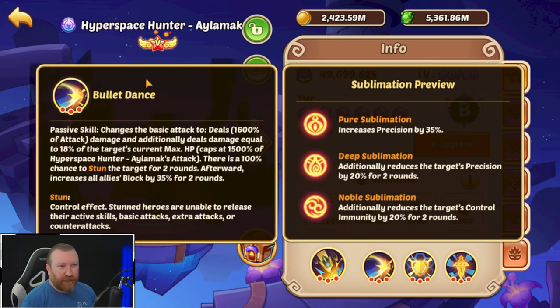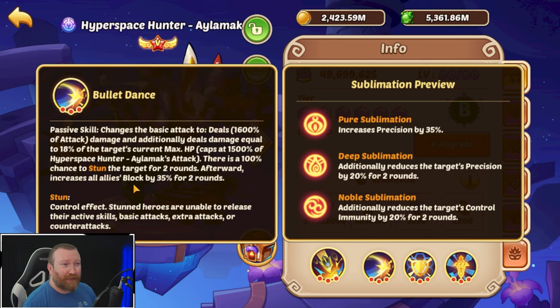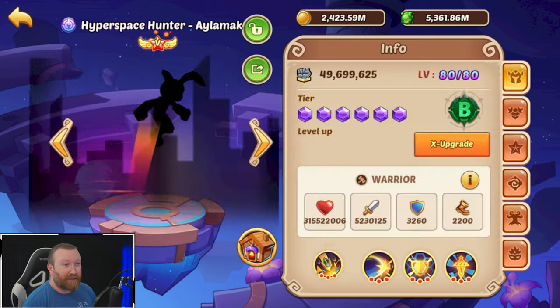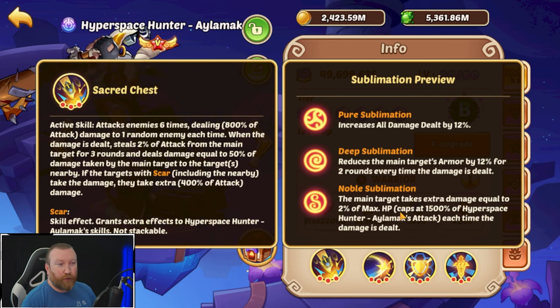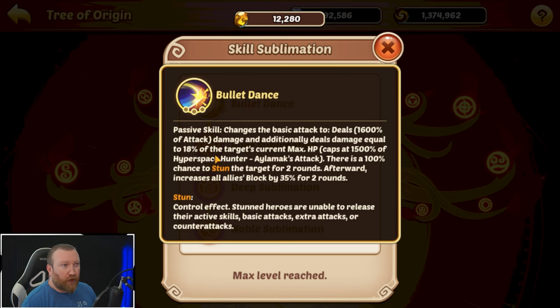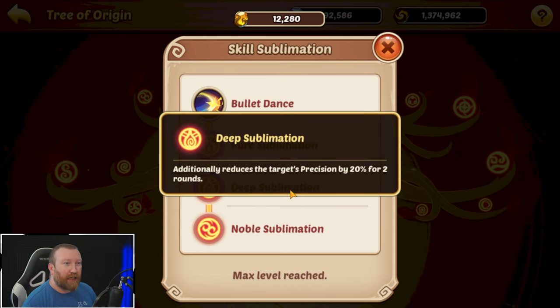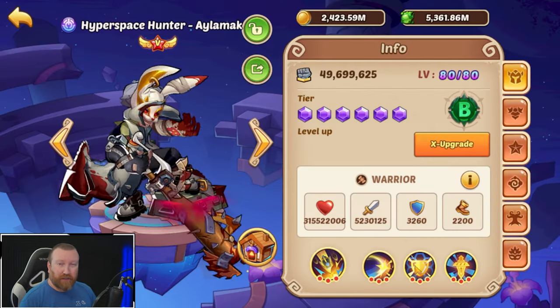His basic attack can do damage based on max HP with a chance to stun, which is nice CC. I actually enjoy having him do a basic attack rather than an active because of the block chance he grants allies afterward, whereas the active just has a multi-layer hit. For sublimation, this is a hero you don't need a lot on. Looking at the tree, I'd go for the upgrade of Bullet Dance for the block chance — beyond that it gives more precision and reduces the target's precision and control immunity.